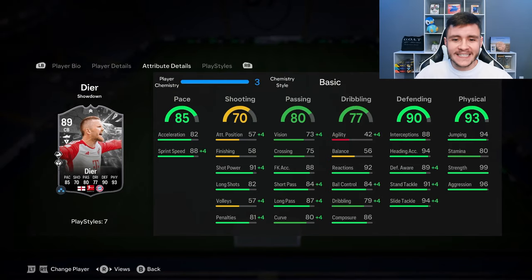Looking at his in-game stats in more detail, the card does have the potential to make a really good center back in-game. He does have 85 pace with 82 acceleration and 88 sprint speed — for a center back that is pretty solid. I would recommend the shadow camp style to make him even more quick in-game.